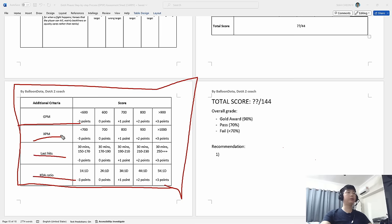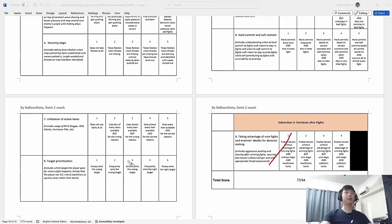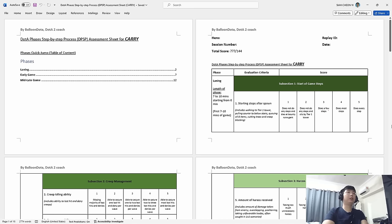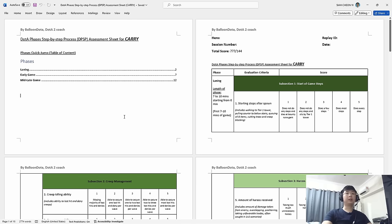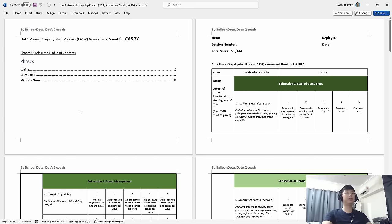There will also be additional criteria in terms of GPM, XPM, last hits, and KDA — how well you perform from your scoreboard history — which will add points plus or minus from the total score. Everything adds up to 100 percent, and from that you can make recommendations for areas you are severely lacking in. Always know what gets a one, what gets a three, what gets a five — and work toward the five score, avoid the one score. If you guys are interested, I'd highly recommend you use this assessment sheet to learn the carry role. The document is linked below in the description for you to use to review your own games.